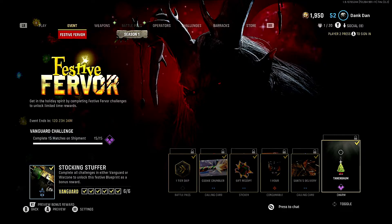Hey, Dank Dan here. We're here to discuss the Vanguard multiplayer side of this festive holiday event. I'm going to walk you through the most efficient way to go about this, because let's face it — some of us have day jobs, some of us have kids, and a lot of us do not have enough time in the day to waste screwing around. I'll break it down so you can walk away with this weapon blueprint.